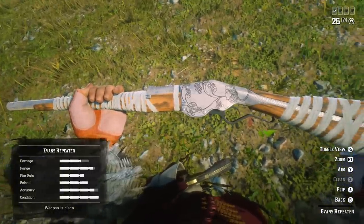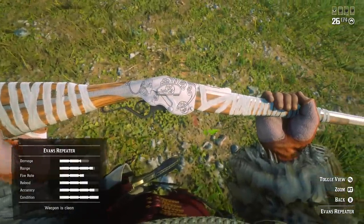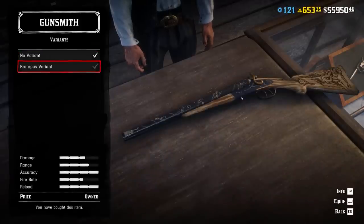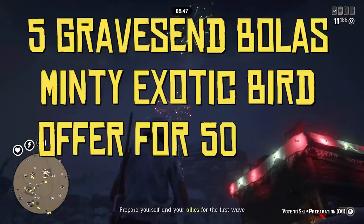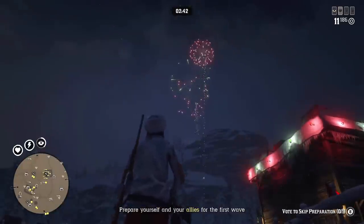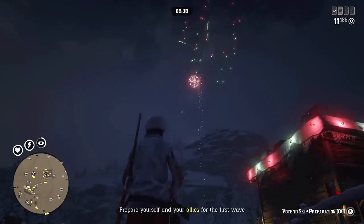After December 12th you'll be able to get the winter variant for the Evans repeater for free. The crumple shotgun will also be unlocked and available to purchase — technically it's a variant for the double barrel shotgun usually only available during the winter event. It looks good but it's pretty expensive. There are also free items for logging in during Christmas week, and for logging in during the last two weeks of the event you'll receive a free emote.